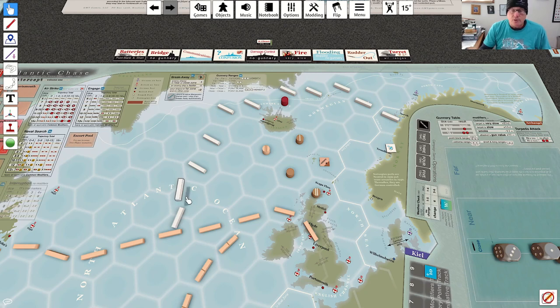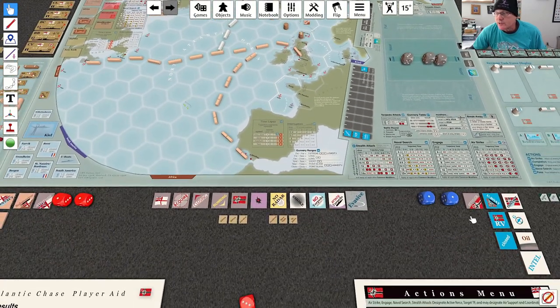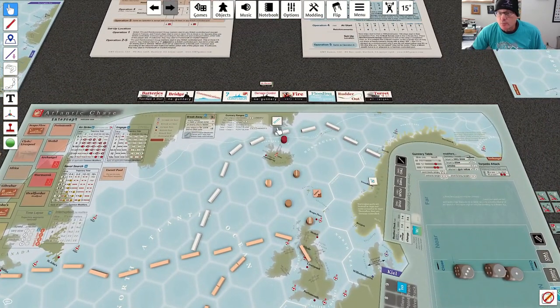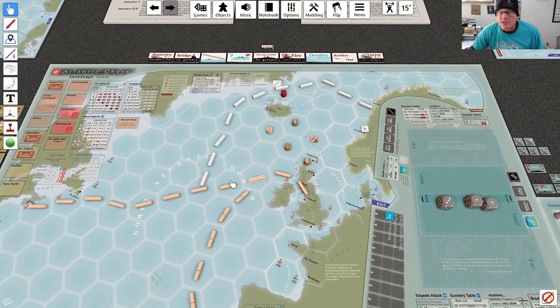We have to go through that one hex and get out, but that is the shortest path with the fewest intel triggers. I'm going to go this way — partly because it's historical, but also because it means I only get one intel trigger instead of two. We've put down a trajectory as our first action; now we're going to do a naval search.